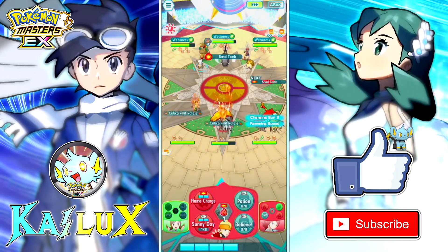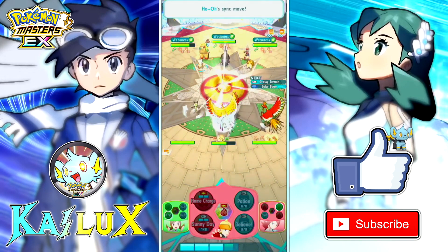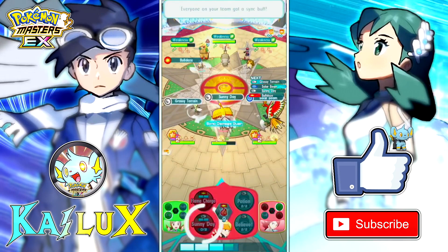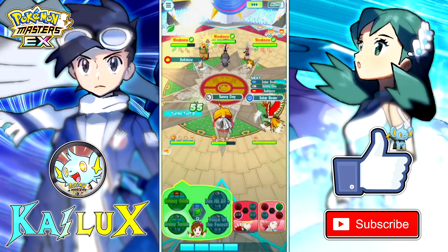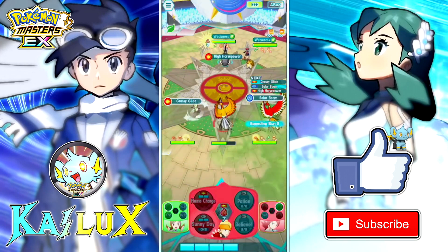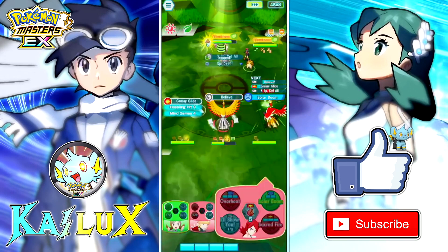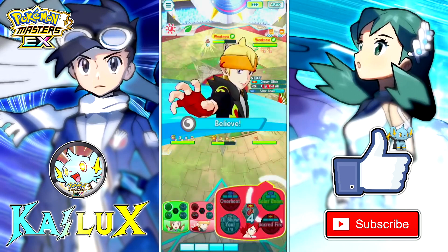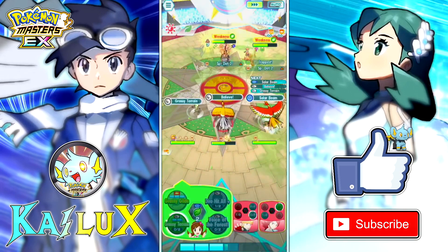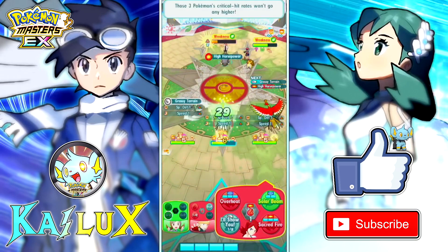We're gonna sync with Monty. Let's cross the terrain and solar beam. Let's look at this solar beam damage. 10k damage for a 2-gauge move. Oh my god. Crazy. That damage, man. Wow. Let's cross the terrain again — oh my god, that damage. Crazy.